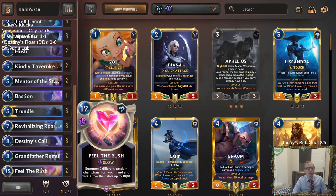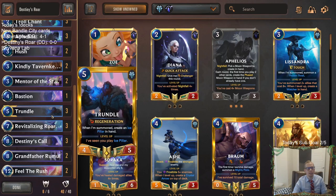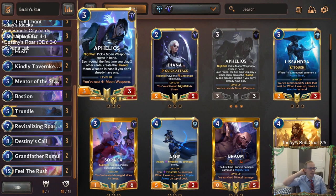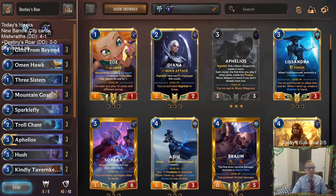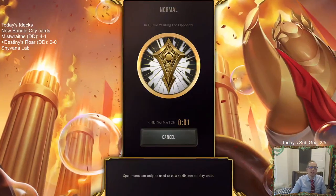We'll also have Feel the Rush at the top end, which can put a 10/10 Aphelios and 10/10 Trundle in play. We can then give those things Lifesteal or Overwhelm with the different moon weapons from Aphelios. It looks like it'll be a fun deck to play. Let's go try it out - we're going to play some Destiny's Roar. Let's head on over to Normal and play five games.